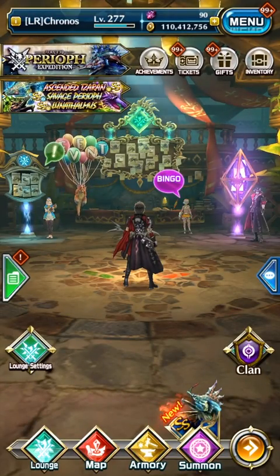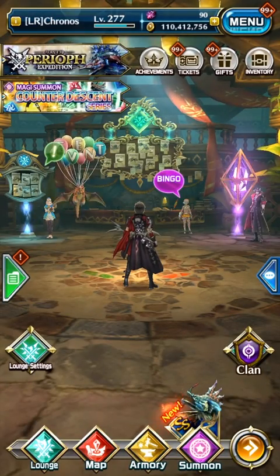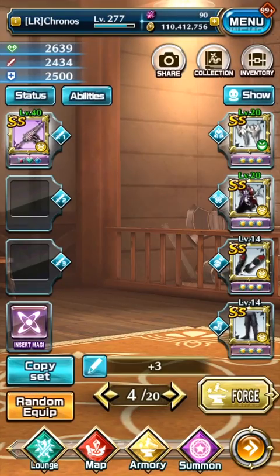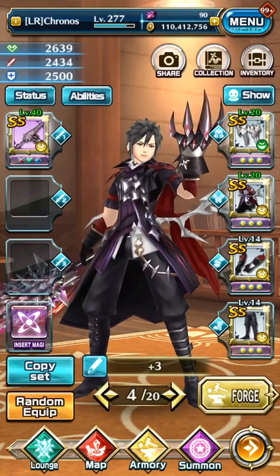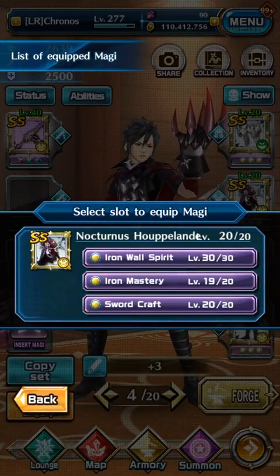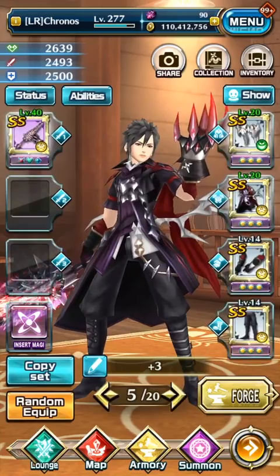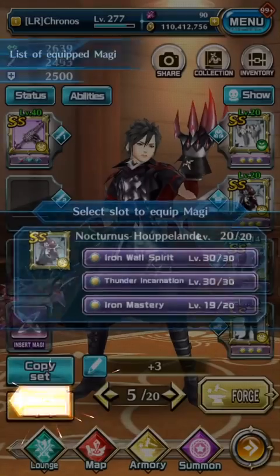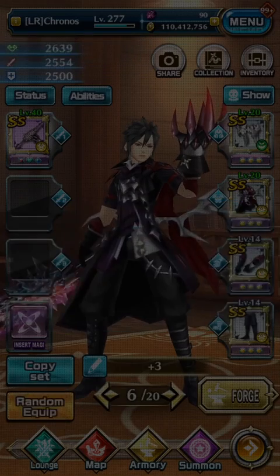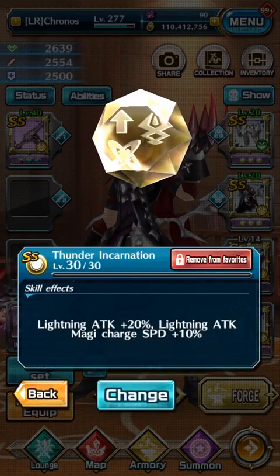Hi everyone, it's Chronos, and in this video I'll be talking about the new incarnations. I'll be showing the thunder one — I was able to pull two. This one has no thunder incarnations, this set has one incarnation, and the last one has two. It says it increases lightning attack by 20%.